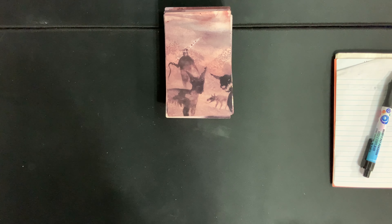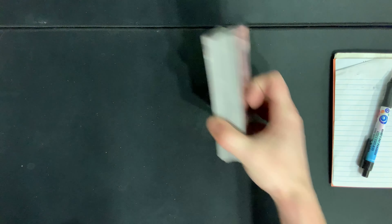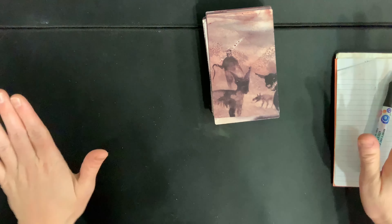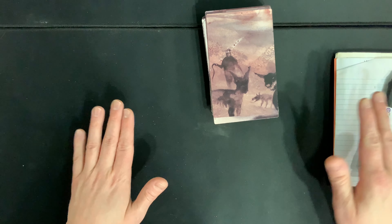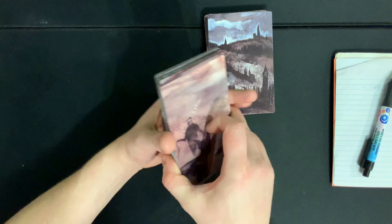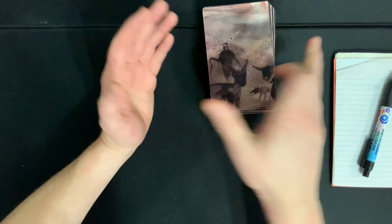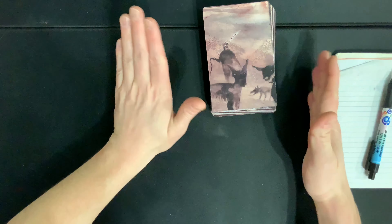First you're going to start off by setting your difficulty. If you want hard mode, you go through all of the cards, which will take you probably around 90 minutes. For medium difficulty, you randomly remove 30 of the cards. And if you want the easy difficulty, you remove half the cards — 45 of the 90 cards in the deck.